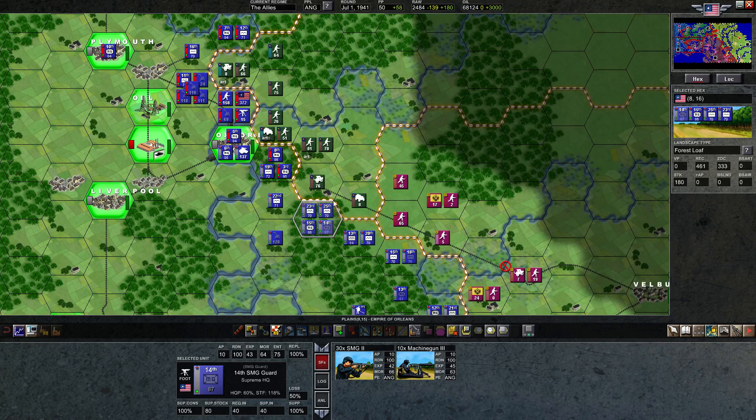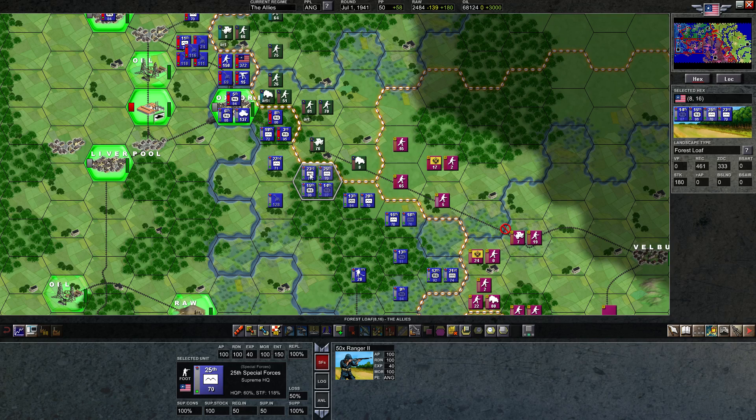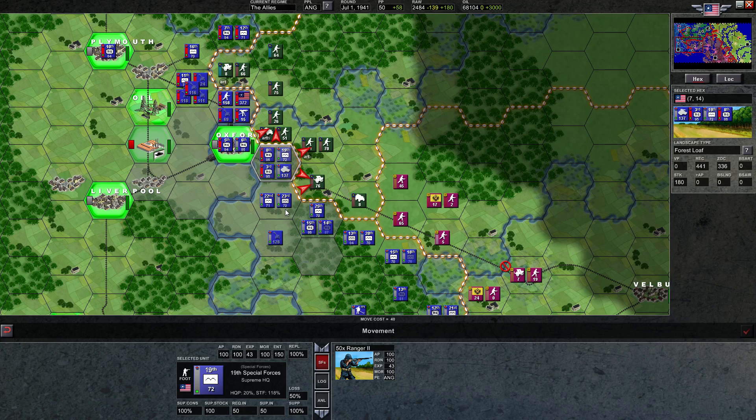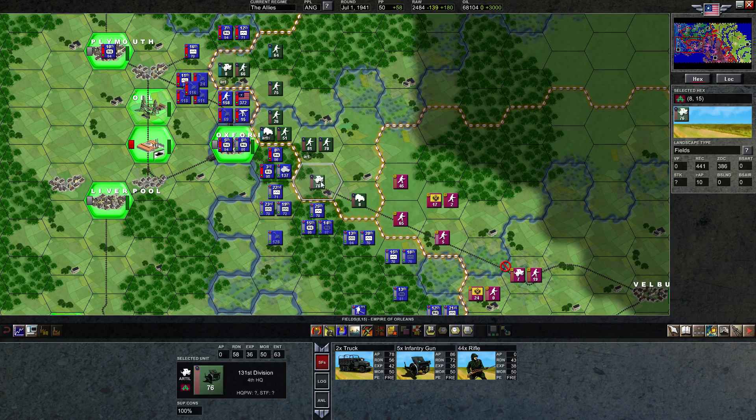We can bump some of these rangers to open plains. We can shift the 23rd over to reinforce this area, because we have artillery that would be better not to lose. Everything else is okay — I'm happy with the front otherwise. We still have this armor chilling here, not helping or doing anything. I'll move it one further. That means this ranger unit can bump out probably to here, which kind of sets us up for an attack on this hex next turn.